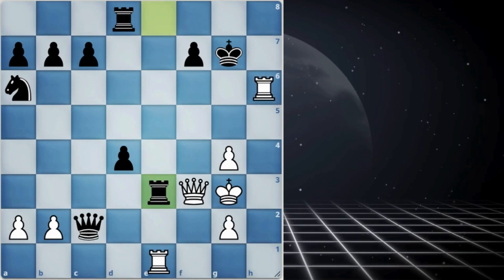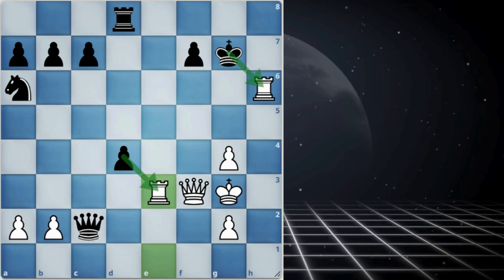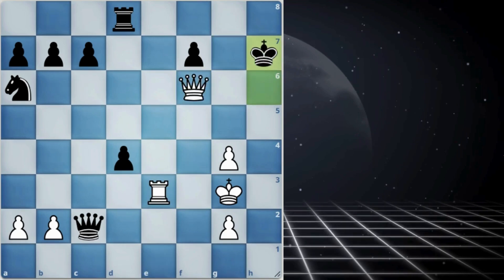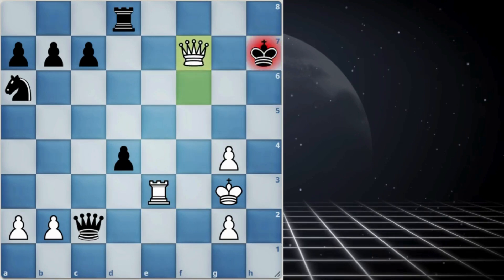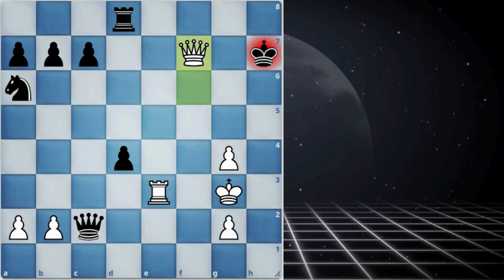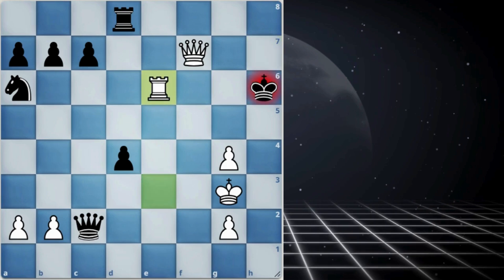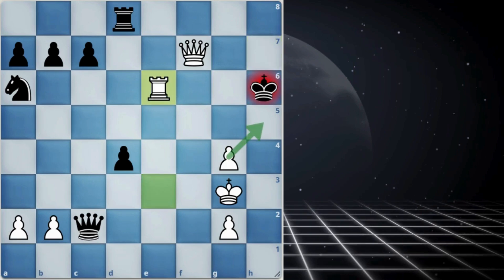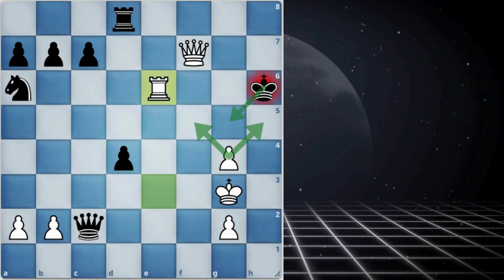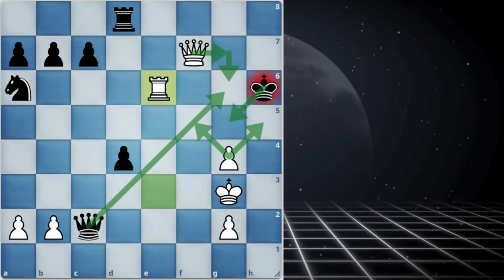Rook takes the rook and now both rooks are under attack. If king takes the rook, queen to f6 check, king to h7, f7 check. The king has two options: h6 or h8. If the king goes to h6, take the rook into the attack by rook to e6 check. Because of this pawn blockage, the king can't survive much. If king goes to g5, queen to g7 check. Queen blocks and queen takes the queen is checkmate.